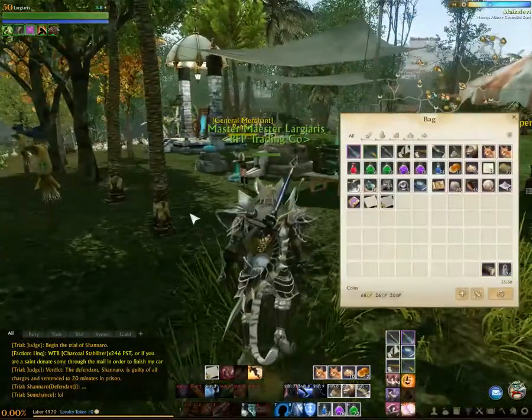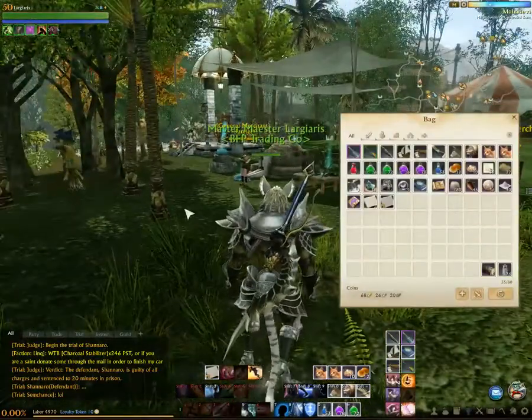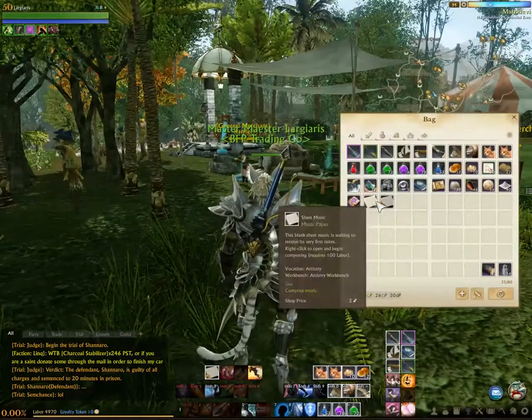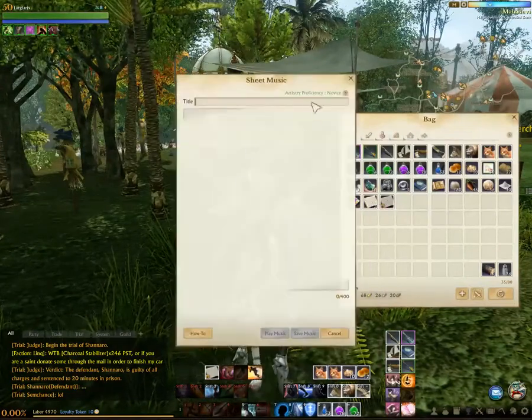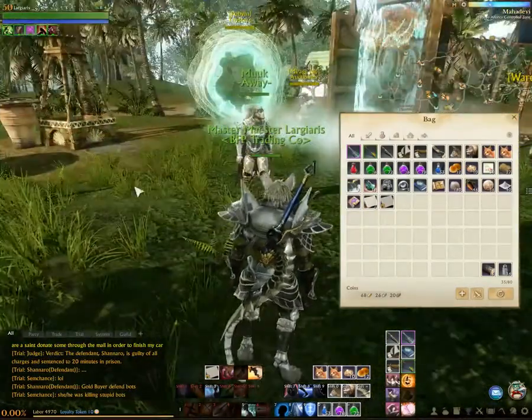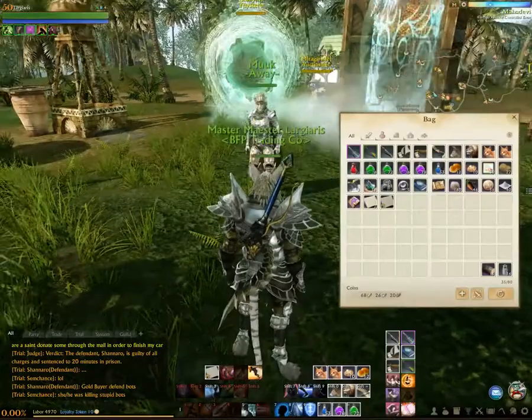The raw crafting materials needed to make music paper — which is what you use to write music on, the sheet music — you need music paper. To make the music paper, it's not a super long process, but you do need some expensive materials.